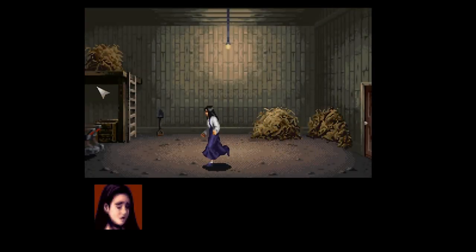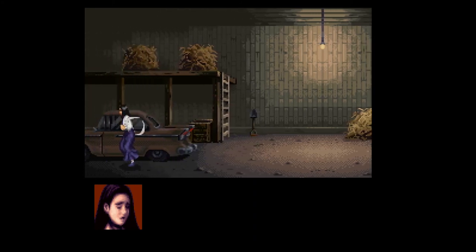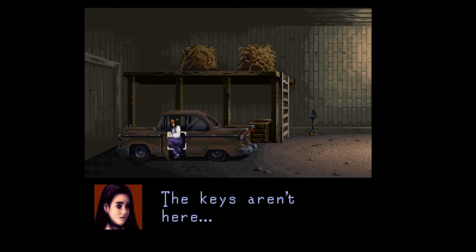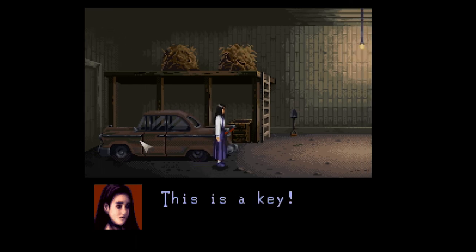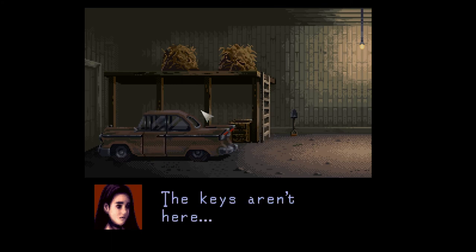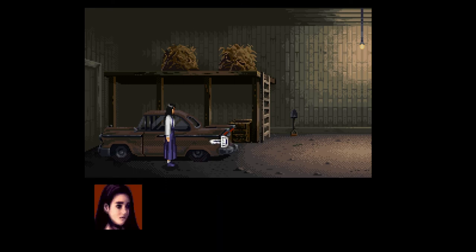Let's explore a little bit further — classic layout. We find a garage. Too bad scissor man wasn't in the car — always check the back seat. We find a car key. Now let's really get out of here. The key must be used on the car itself — classic adventure game logic.